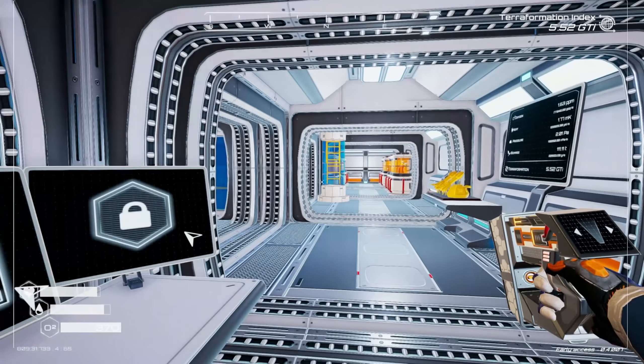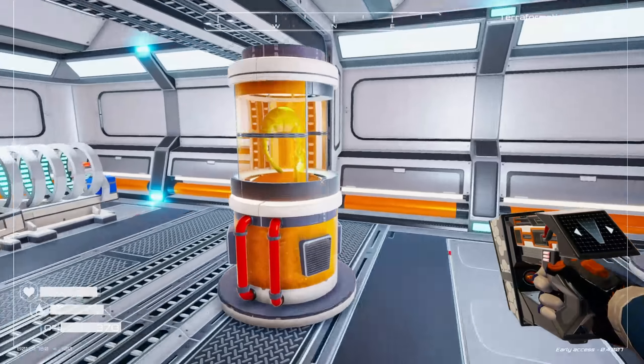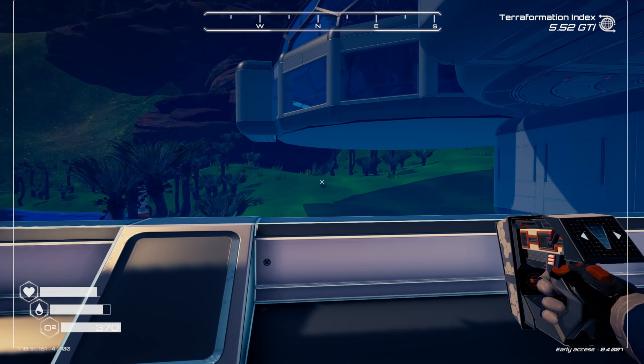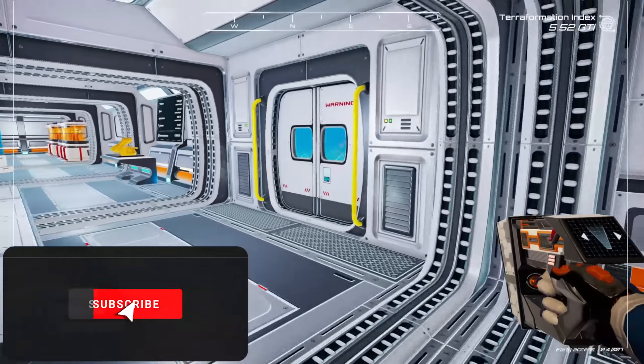What's going on everybody, welcome back to some more Planet Crafter. We're back, doing the things, doing the stuff. Last episode we got tier two food things and we've got some trees growing outside — as you can see, they are spreading everywhere. We have more things to do, so hopefully you guys enjoy. If you do, like and subscribe.